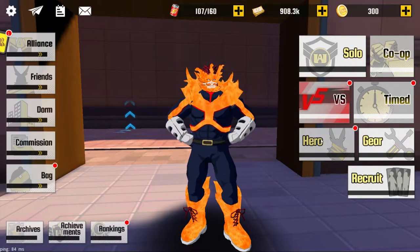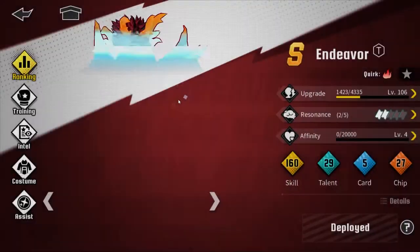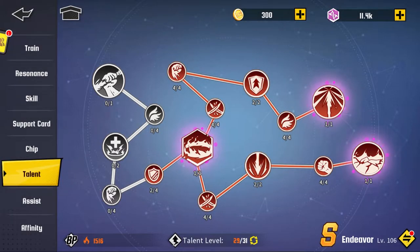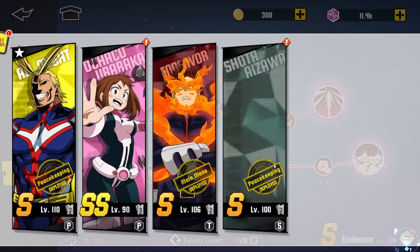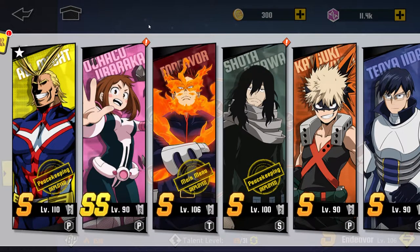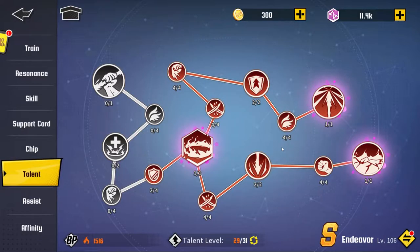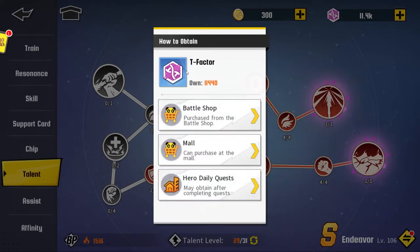Talent is something I feel like not a lot of people really talk about. So if you go to your character and go to the talent tree, each character has different talent trees. Each character has a different type — so basically Endeavor is a T type, which stands for Technical; P stands for Power; and S stands for Speed. So each character is different, and there are different types of these factors. These are the items you're gonna need to level up your talent tree.